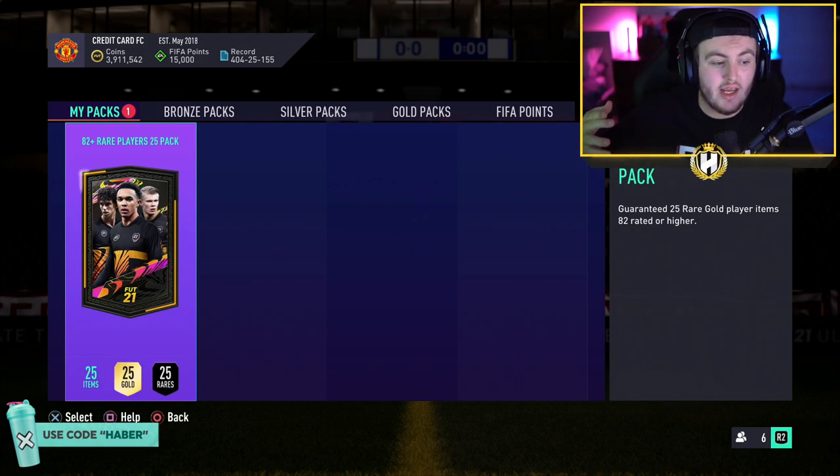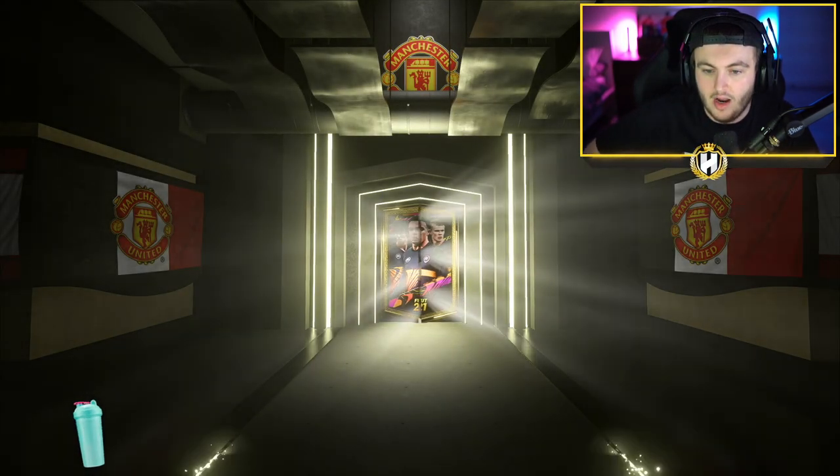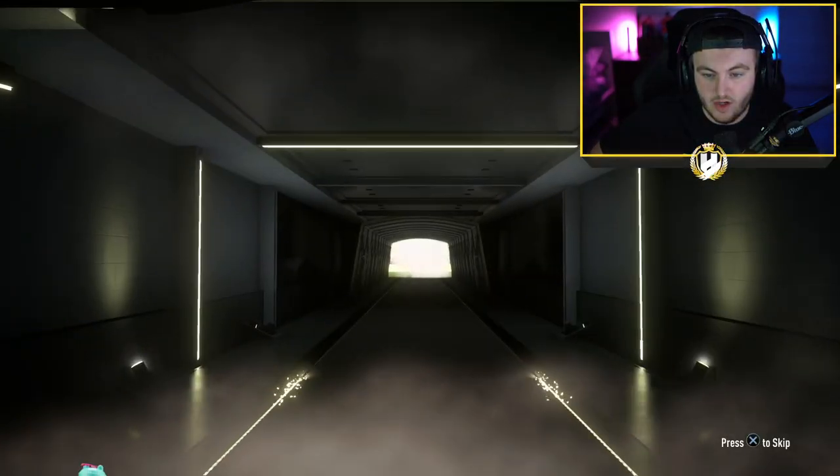So it wasn't too bad. In total, about an hour 30 to 45 minutes to get this pack. We're looking just for hopefully some good fodder, but if we get some good players along the way it's not too bad either. We've got a decent team of the week. No promo cards in packs, but we've got a Aubameyang and things like that in terms of the team of the week, so we're looking for an in-form.